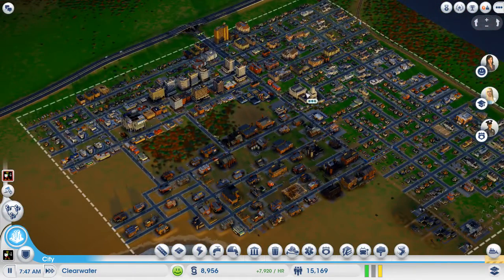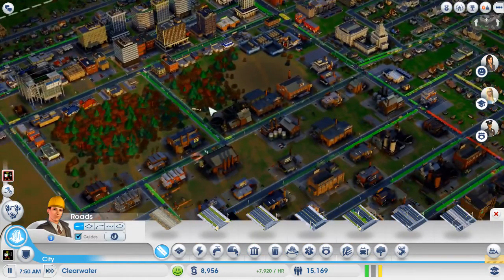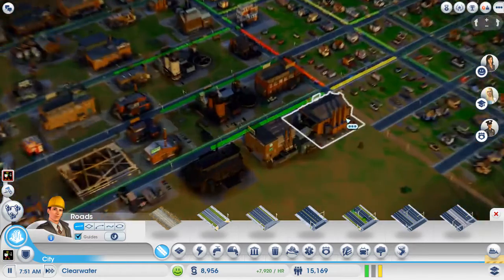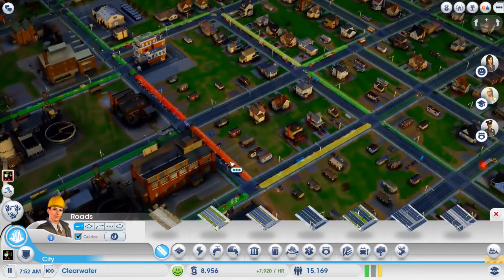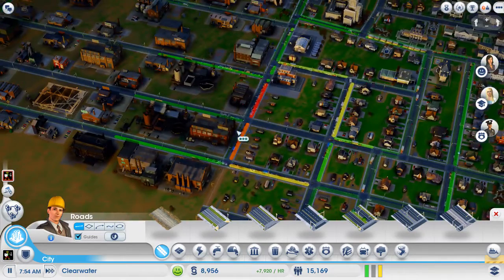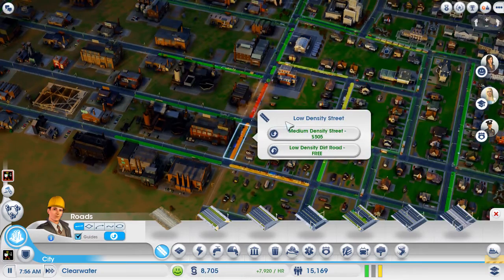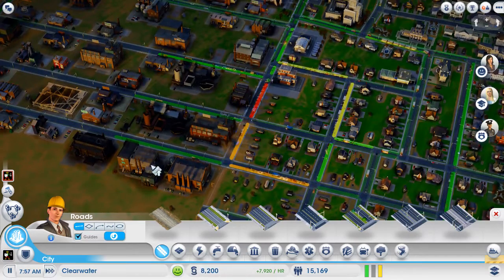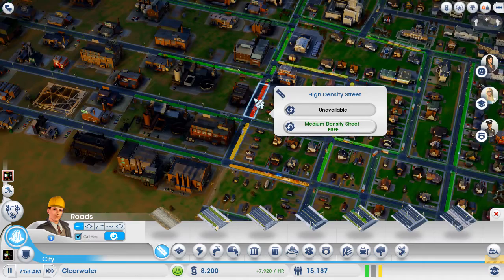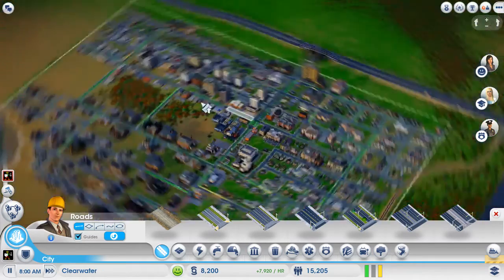In previous games, traffic congestion wasn't very clear — it was just represented by dots on the road. But here you can see actual traffic conditions. I'm actually going to need to upgrade these roads soon; this represents the amount of congestion on that road. Let me do that right now real quick. There you go — as you can see, that cleared some of it up, but it'll take a second for what's already there to clear out as well.